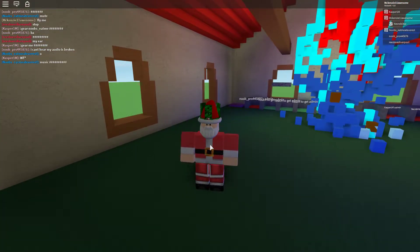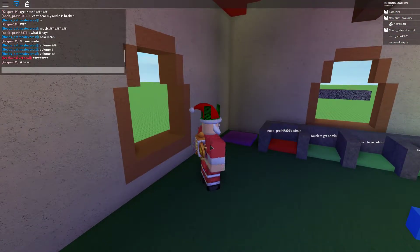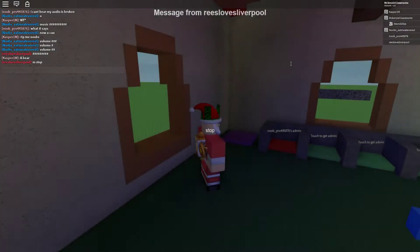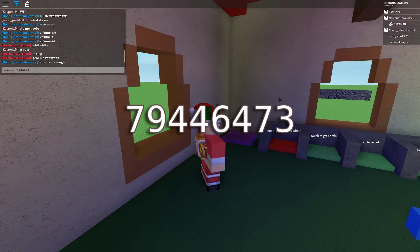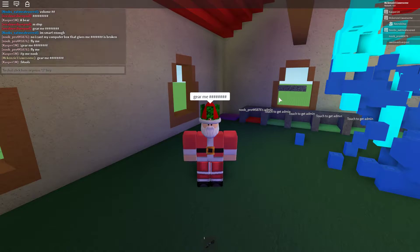Get into it straight away — I'll have the ID in the description. I'm going to type in 'gear me' and put 7 9 4 4 6 4 7 3. So you're going to type in 'gear me 794464 73' and then you'll get an ID up.